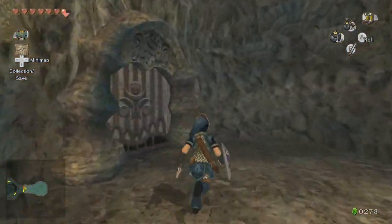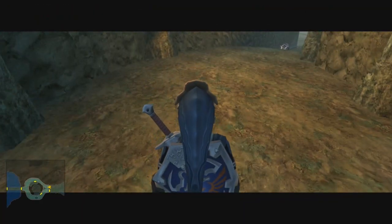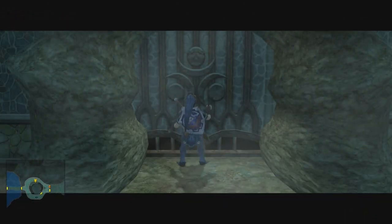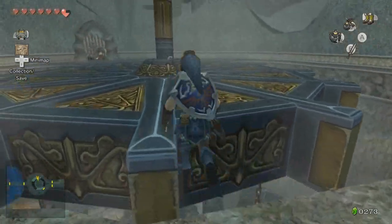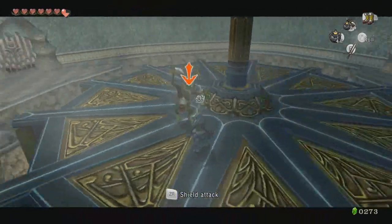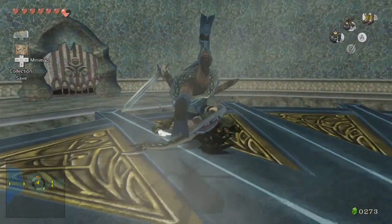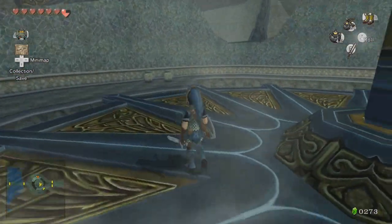Before we go any farther, I actually want to check this door that was back here. I probably should have checked that first, because I feel like that would be the optional way — or the way that dead ends sooner. Are we in the same room that we were in before, except on top? Oh, Lizalfos! It doesn't even block attacks. In both Skyward Sword and Ocarina of Time, Lizalfos would block attacks, wouldn't it? I think I remember that.